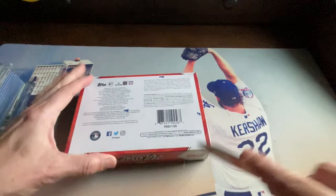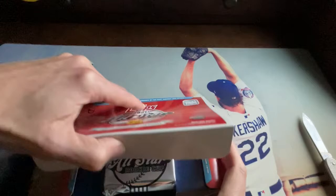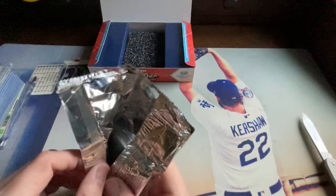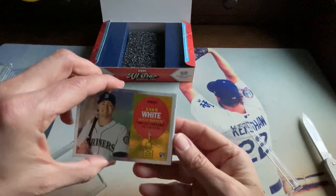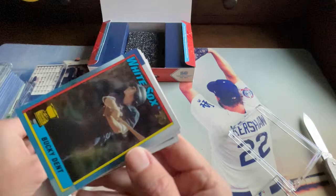Alright, now we're going to rip into this box! Ten cards, one auto. It's basically nine regular cards and one auto. Here we go — the first card is Evan White. The cards are really nice and foily. Here's the back of the card for anyone who's curious — very shiny.